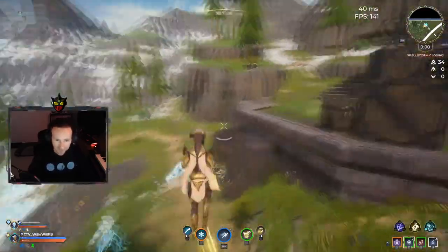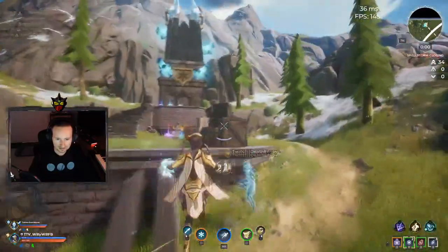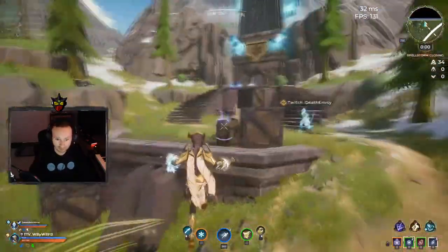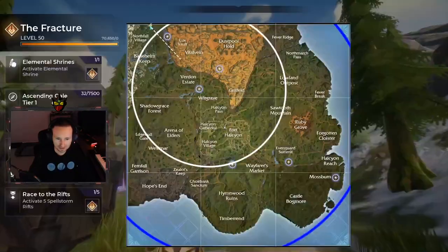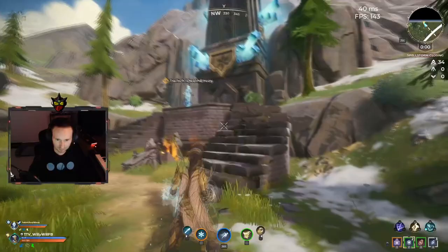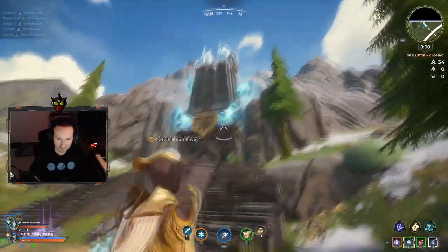Hey, what's up guys, welcome back to another YouTube video. I just want to show you guys how to activate the shrines and get a legendary gauntlet off the rip. We're here at the frost shrine up northwest of the map, and you guys can see there are these crystals here.